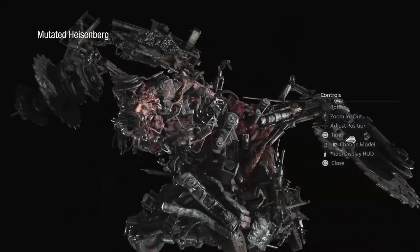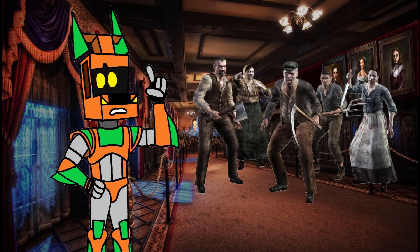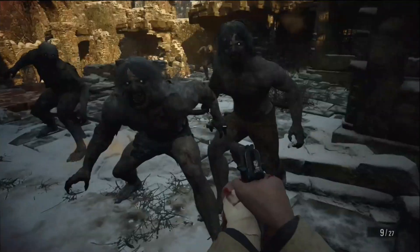The lords in particular are also very well designed and you can glean what they're like just by how they look. The only one I have any complaints about is Donna — she does talk through the doll, but I feel like she looks a little too plain for my taste. Besides Donna, all the lords have mutated forms. My favorite definitely has to be Heisenberg's, with how it's mostly mechanical with organic bits poking through — he kind of looks like a Transformer from the Michael Bay movies.